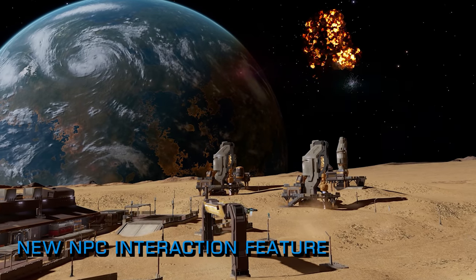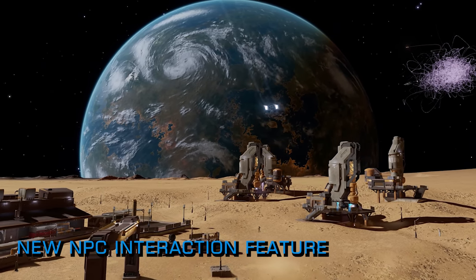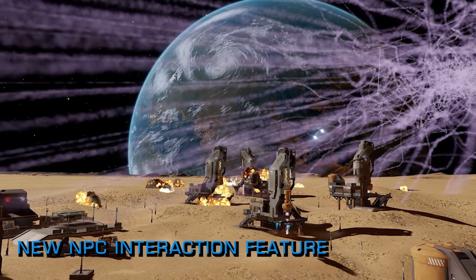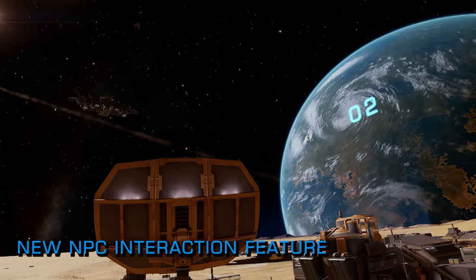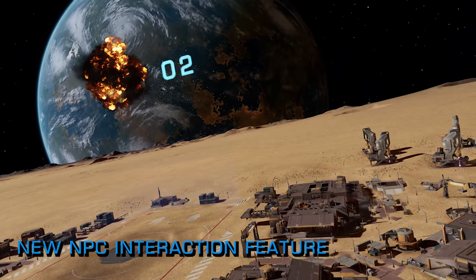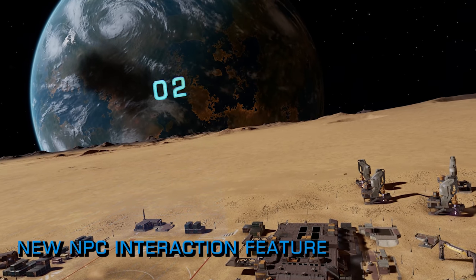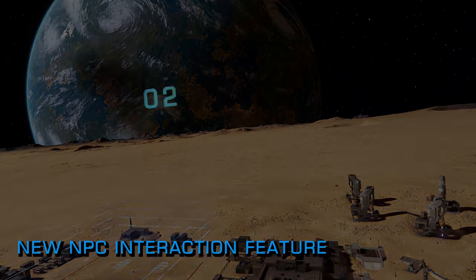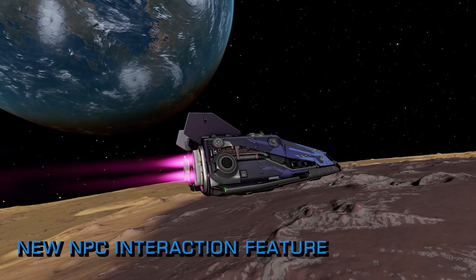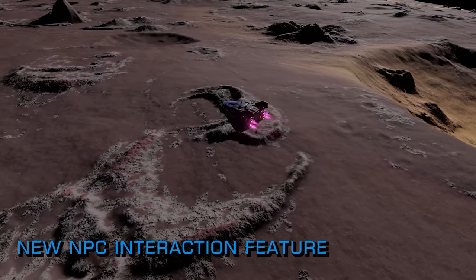For a game that boldly declares 'blaze your own trail,' Odyssey seems intent on forcing players to run everyone over during that encouraged trailblazing. However, what is now becoming clear is that where Odyssey sits right now is very much perhaps not where it intends to stay. The addition of more RPG-like NPC interactions will, we think, lead to much more gameplay depth and, importantly, roleplay options for players who would prefer to talk their way around the galaxy. If Frontier can find a way to inject more material-gathering elements into non-violent mission completion, the engineering tree would also open up to players who choose not to engage with Odyssey's current vogue for wholesale slaughter.